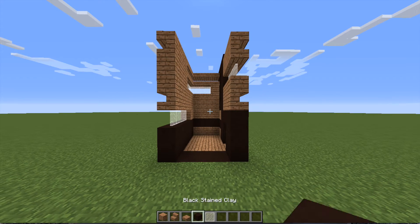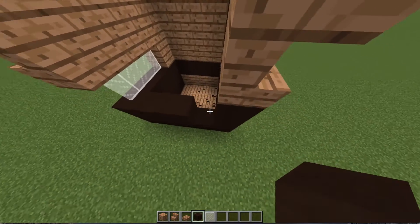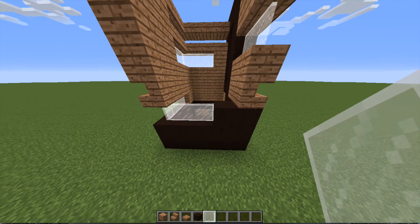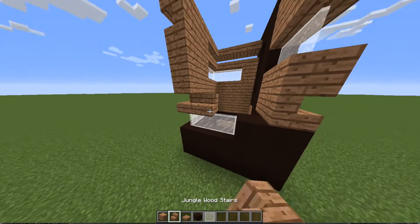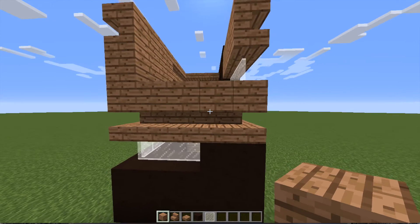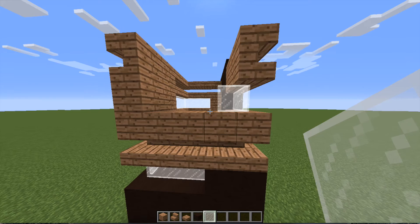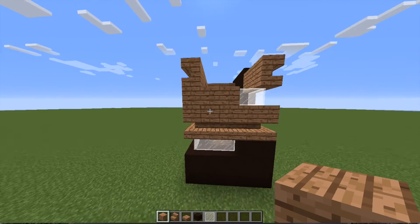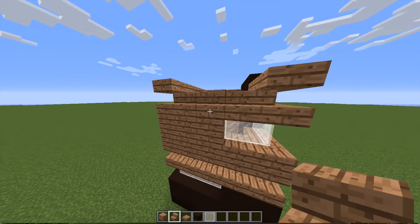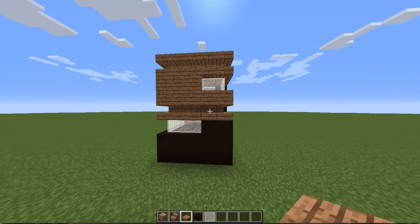Alrighty, we are on the last side now guys. We're going to bring this black stained clay all the way across, but on this last block bring it up one extra. In the rest of the gap on that level, just put some stained glass. The next level up, continue our stairs all the way along. Above that, bring all of our full blocks along as well. On the next level, bring one square of glass and then fill the rest in with normal blocks. The next level is just bringing all of the stairs across again, and the top level is just bringing all of the slabs across. And that is your building done.